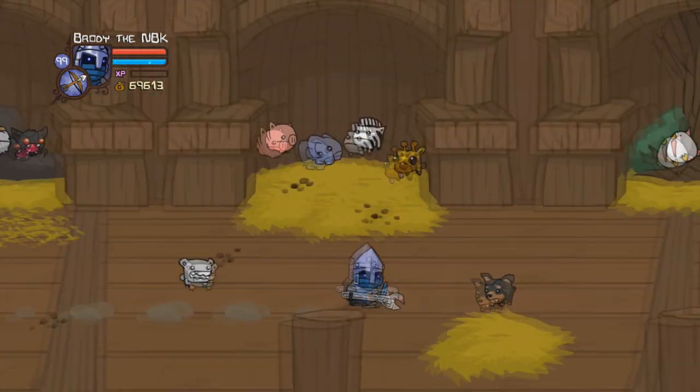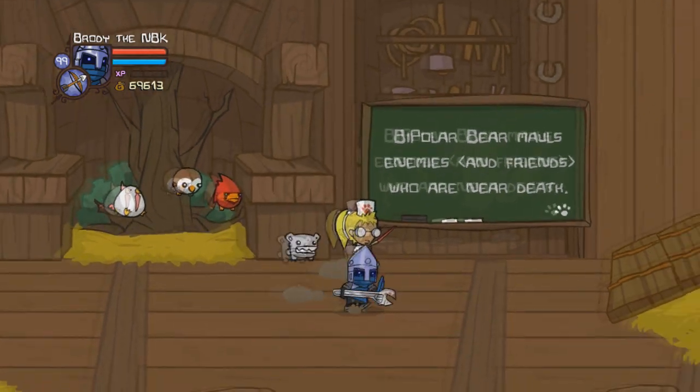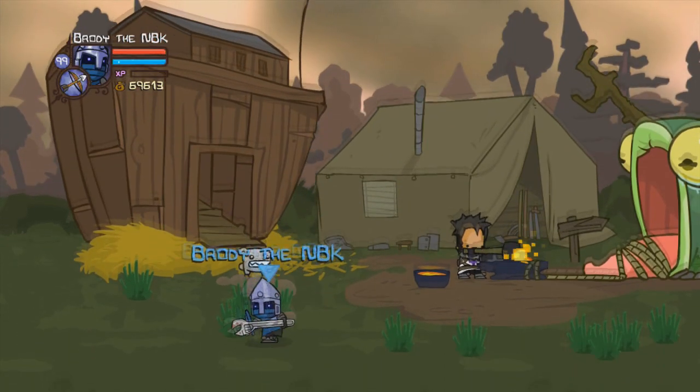What he does is every once in a while he'll just freak out and he'll attack an enemy. Bipolar Bear mauls enemies and friends who are near death, so it's when you're about to die he'll jump on you and he'll do it to you too. So you got to be careful — he's kind of a risky pet to have.